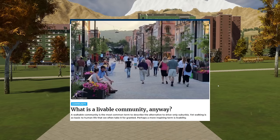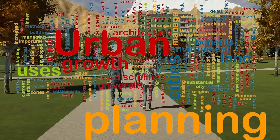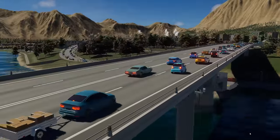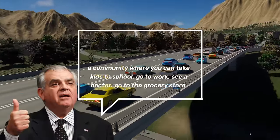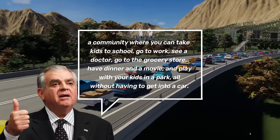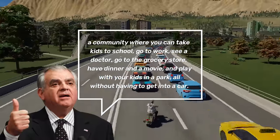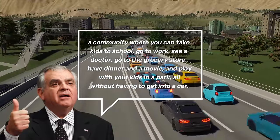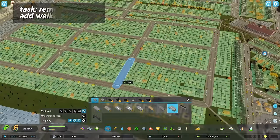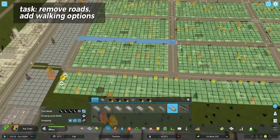So what is a liveable community, or is it just another city planning buzzword? Let's explore module 3. Former US Transportation Secretary Ray LaHood defined liveability as a community where you can take kids to school, go to work, see a doctor, go to the grocery store, have dinner and a movie, and play with your kids in the park — all without having to get into a car. So let's do just that in Thornton: turn half my roads into pedestrian roads and paths as a simulation and see how many people choose to walk.